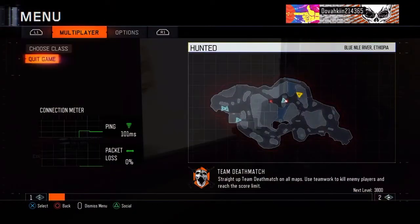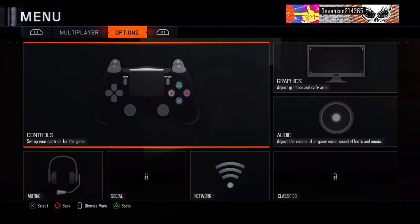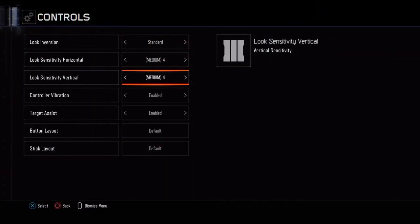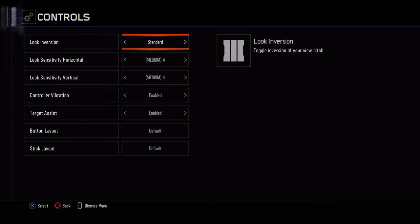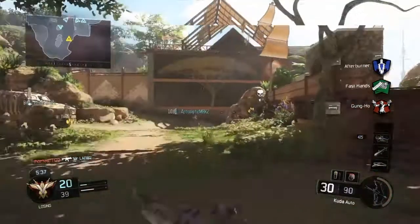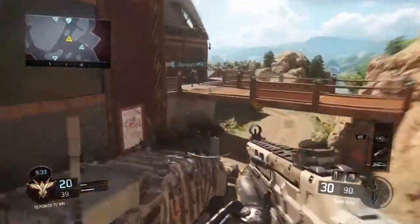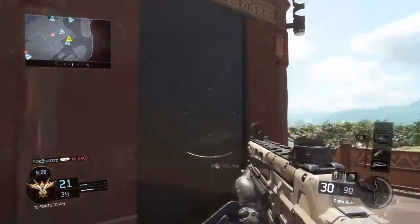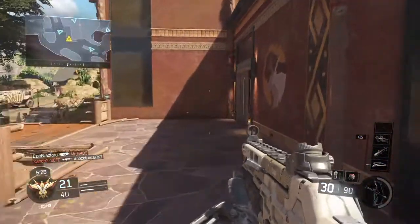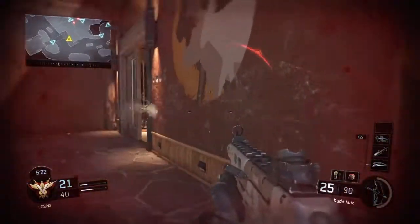Gameplay-wise, I'm still trying to use the sniper and sort out the controls — this is me trying to find the sensitivity settings. As you can see there it says 'look sensitivity vertical' — I went through that and assumed it was gonna change both horizontal and vertical sensitivity, but it didn't. A bit derpy, but in my later gameplays you'll see I have changed the sensitivity, so it's not painful to watch.